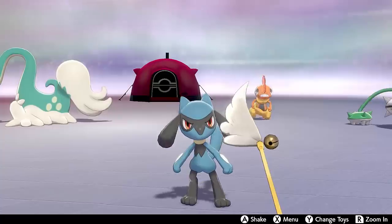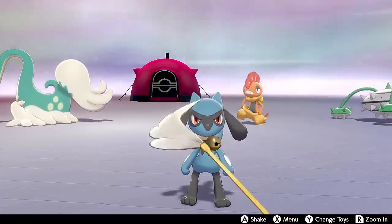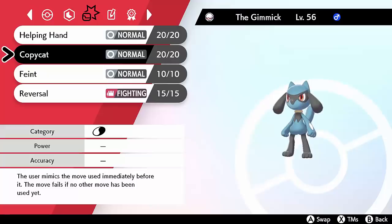But with this new mechanic, you can actually use Trick Room right at the beginning of the turn. So how does it work? Well, it's a weird interaction between the move Copycat and Dynamaxing. Copycat copies the last move that was used, but it can't copy max moves used by Dynamax Pokemon. It instead copies the move that the max move is based off. So for example, if a Pokemon uses Max Flare based off Flamethrower, Copycat will copy Flamethrower.